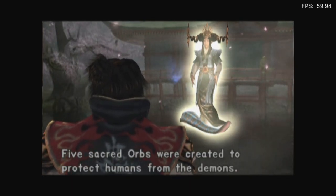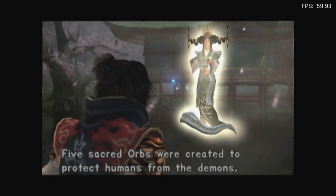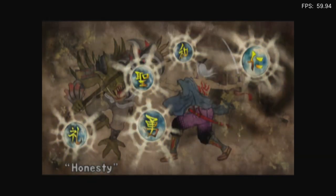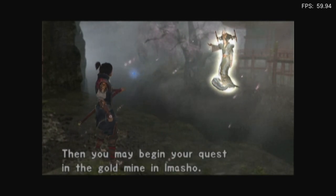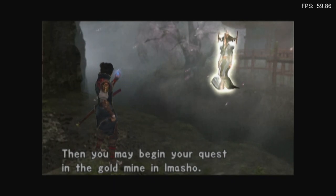Five orbs were created to protect humans from the demons: Charity, Faith, Honesty, Respect, and Strength. Gather all the orbs and defeat Nobunaga. I'll try — actually no, I won't, because I'll be ending the test. Go to the dragon shrine and obtain a hidden power, then you may begin your quest in the gold mine in Imashon.